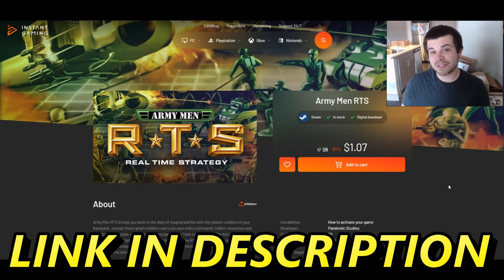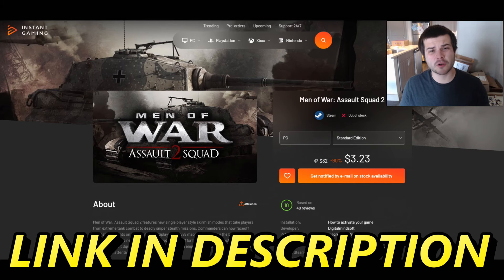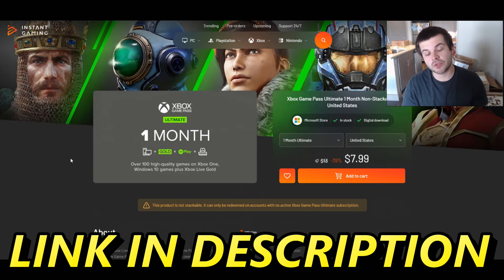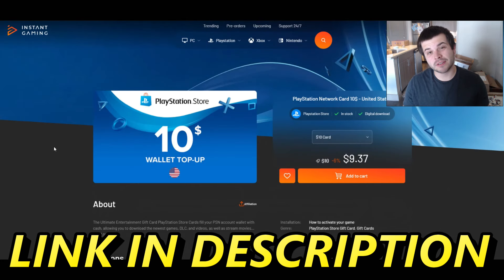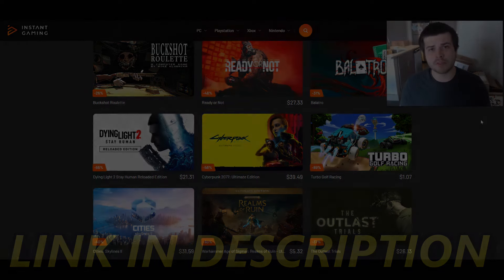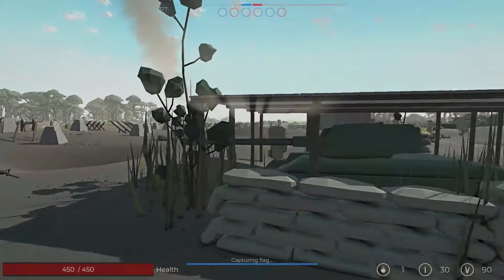Instant Gaming has literally saved me thousands of dollars from their deals. If you're watching this video and you like army men, you can get Army Men RTS for a dollar seven cents, Men of War Assault Squad 2 army men mod for three dollars and 23 cents, or Toy Soldiers for just seven dollars. You can also save crazy money on Xbox Game Pass, PlayStation Network cards, and Nintendo eShop credits. Instant Gaming is extremely safe and my favorite place to buy cheap games.